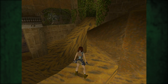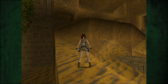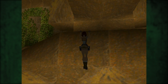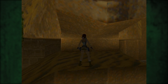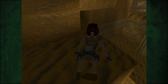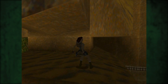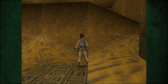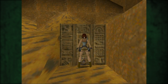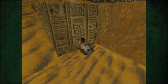Warte mal, da ist so eine Rampe. Aber ich glaube, da kommen wir nicht hoch — das ist wieder mal so ein typischer Rückweg. Was ist denn hier oben auf der Sphinxbrust? Hier hat die Frau echt ein seltsames Kinn. Hier oben scheint irgendwie nicht so richtig was von Interesse zu sein. Schieben wir mal den Block raus — der muss ja auch irgendeinen Sinn und Zweck haben. Vielleicht ist da ja was dahinter.